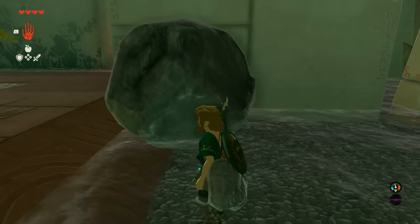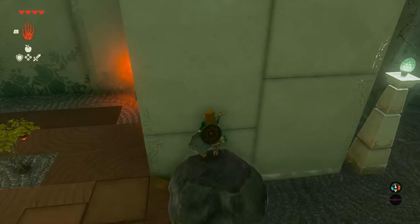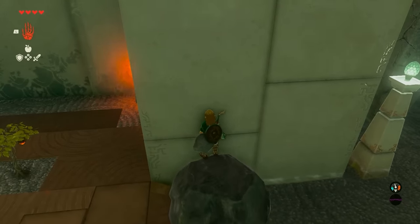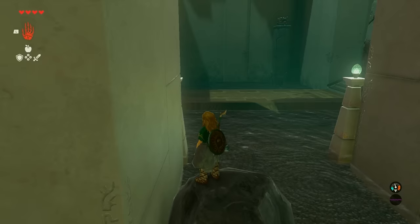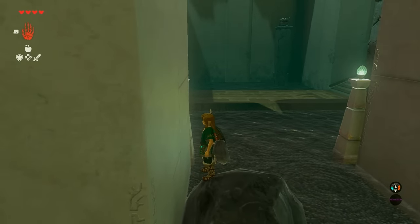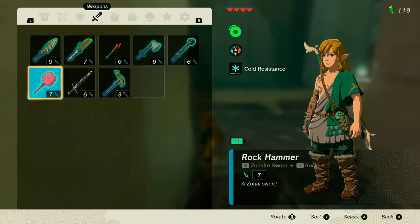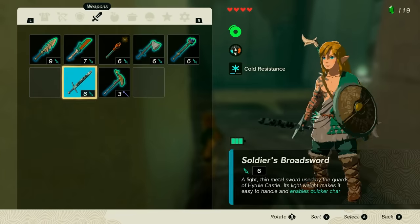Now you want this rock to be as close to the wall as you can possibly get it. So then you're going to jump up with Link on top of this wall over here, and you're going to face the wall to kind of see how close you can get. Right about there should be good. We're just going to face the wall. Now at this point, once you're facing the wall, we're going to go ahead and open up our menu and then we're going to select a certain weapon in our hand.